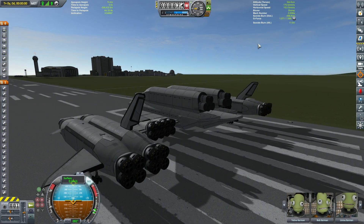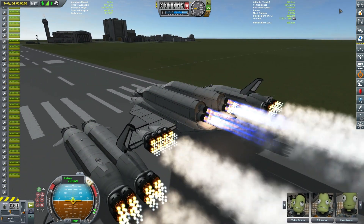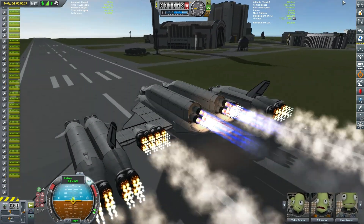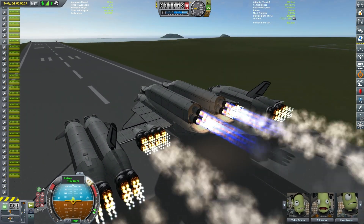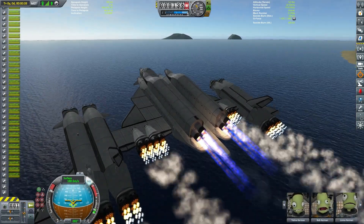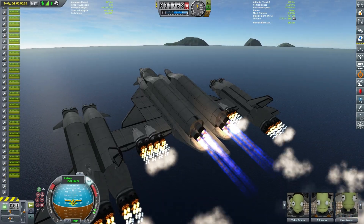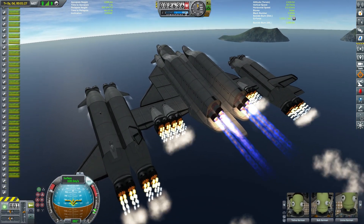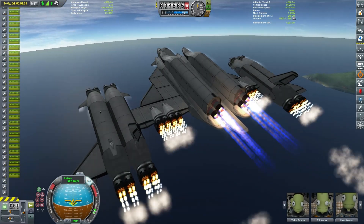Now if you saw the space plane's younger brother from just a few episodes ago, you'll note the difference here. This one still has the 32 rapier engines, but it also has six whiplash engines attached to those top two new cargo bays. That gives us a lot of extra thrust just to get us up fast enough to have those rapier engines taking full effect and being able to punch us out of the atmosphere. Now obviously this footage has been sped up a massive amount — if you try to load this vessel yourself, the sheer number of parts pretty much kills your frame rate. I was getting between maybe five and ten frames a second through this entire ascent.